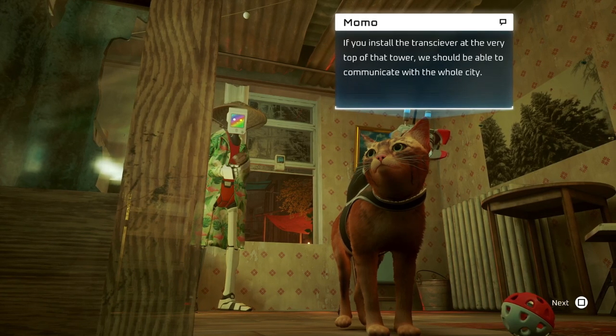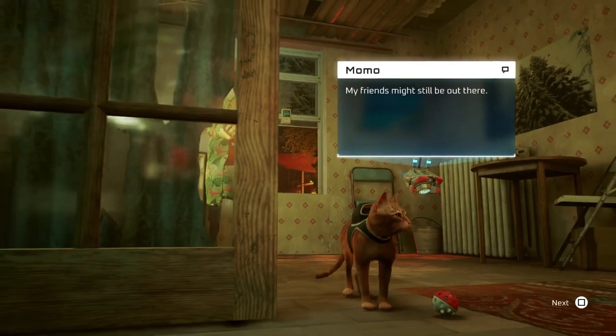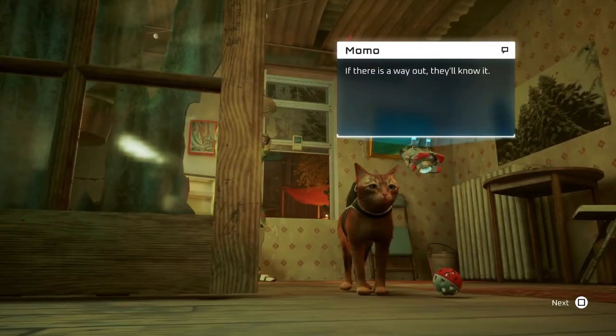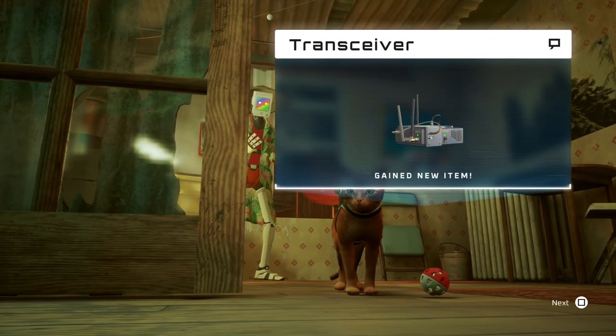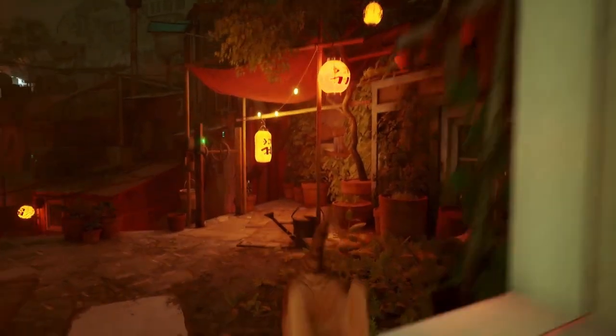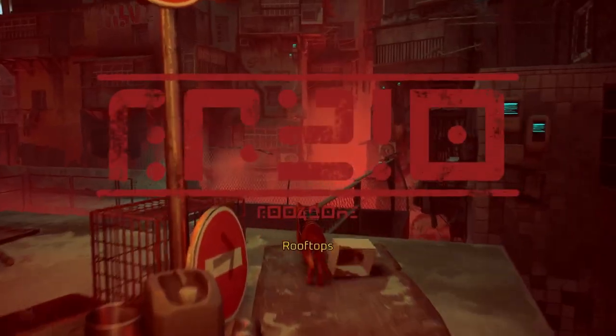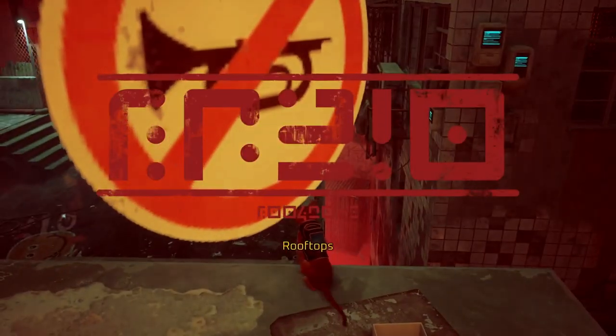'If you install the transceiver at the very top of that tower, we should be able to communicate with the whole city. My friends might still be out there — if there is a way out, they'll know it. You're the only one small and quick enough to evade the zerks. We need you, little outsider — bring us to the sky!' So I've got to go all the way up there. Rooftops.